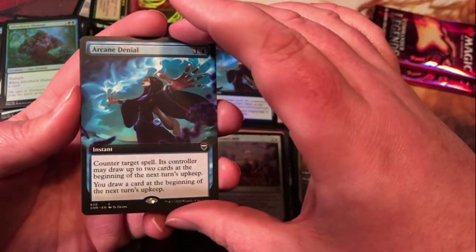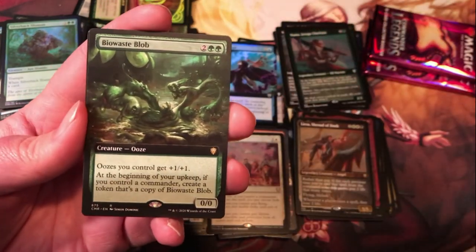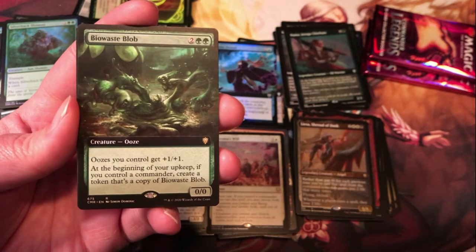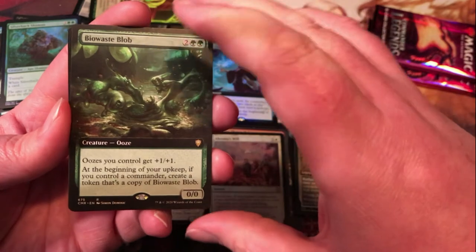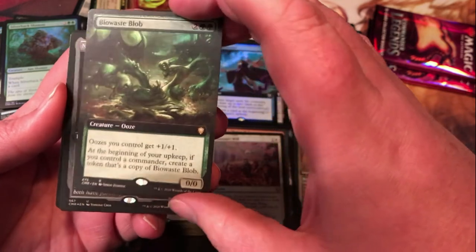Another extended art Arcane Denial. Extended art Biowaste Blob — ooze tribal; two generic and two green for an ooze, it's 0/0 but oozes you control get +1/+1 so it keeps itself alive. At the beginning of your upkeep, if you control a commander, create a token that's a copy of Biowaste Blob. Could get a little nuts given a little time.